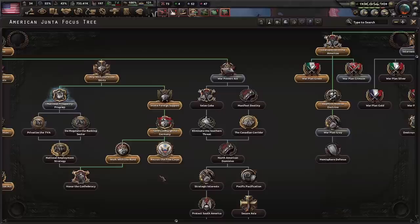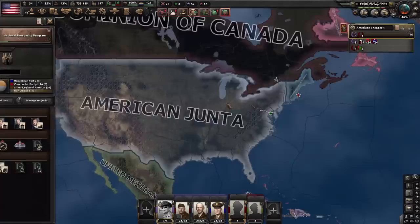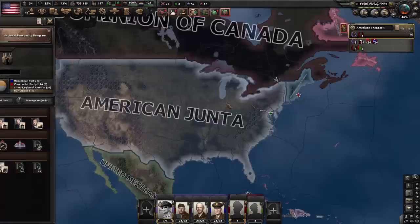But first, allow me to slip into something a bit less democratic. The way I've found of winning the American Civil War is taking the Work with the Bund focus, which guarantees the Midwest will stay with you. Including the Fry Corps is also cool because it allows you to raise up a whole bunch of units across the Midwest and the South.